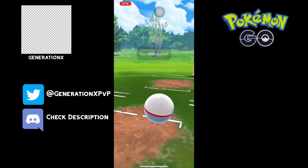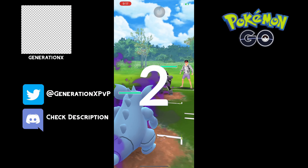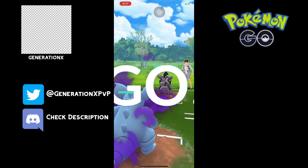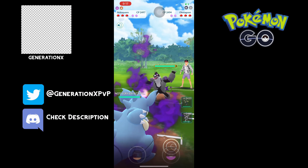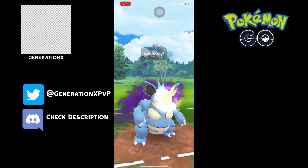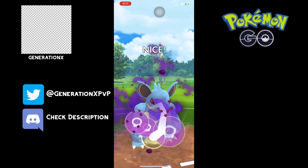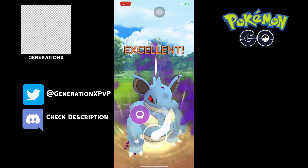Hey guys, Generation here, back at you with another one. We are now in Ultra League, just in Veteran rank, and I'm using a Shadow Nidoqueen Double Dark lineup. It works really well because you swap in your Umbreon to kind of draw out their fighter, unless you hard win the lead, so you kind of play it like any other ABB team.